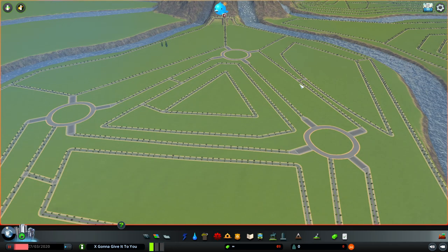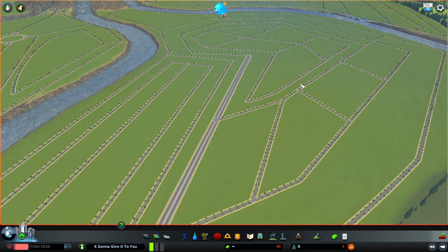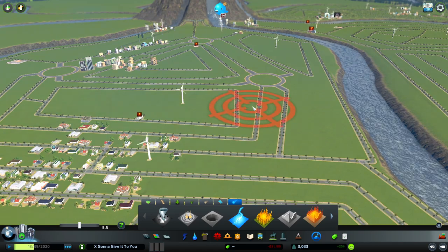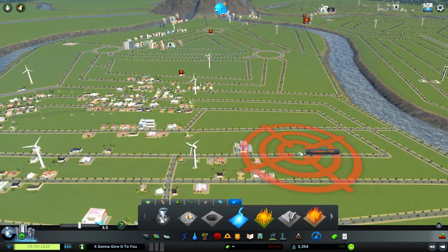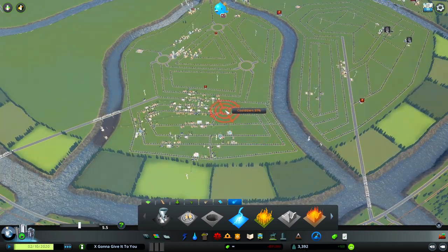Because if the spewing volcano, the tornadoes, the flooding, the hurricanes — if everything else isn't going to be bad enough for them, those roundabouts will certainly top it all off. Our little city is up to 3,000 people, but a lot of people are still complaining about electricity even though we have so much going right now. So maybe we'll test out the waters and see how much people will want to stay with a little thunderstorm — just to see what happens when it rolls through and causes a little bit of havoc.